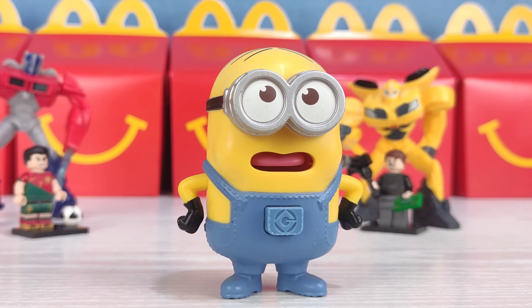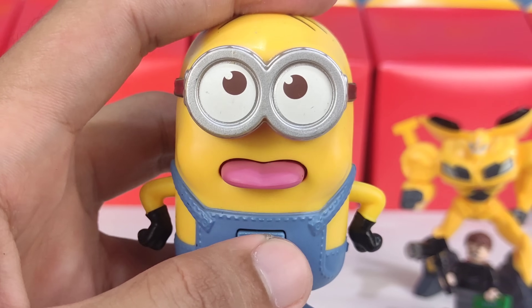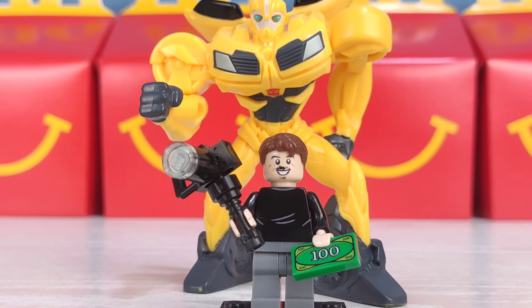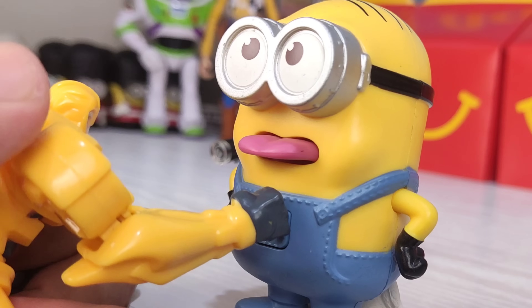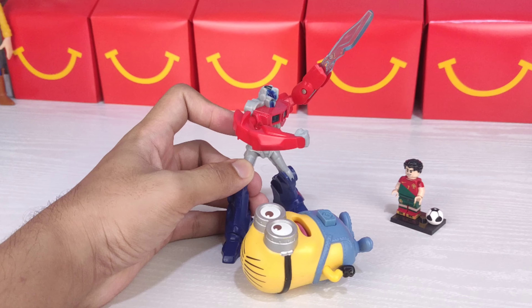Using this tongue-out Minion Happy Meal toy, they need to hit and aim the button pocket on the front to make him tongue out. First turn is Mr. Beast's Bumblebee. That's a first try! Next turn is Ronaldo's Optimus Prime.